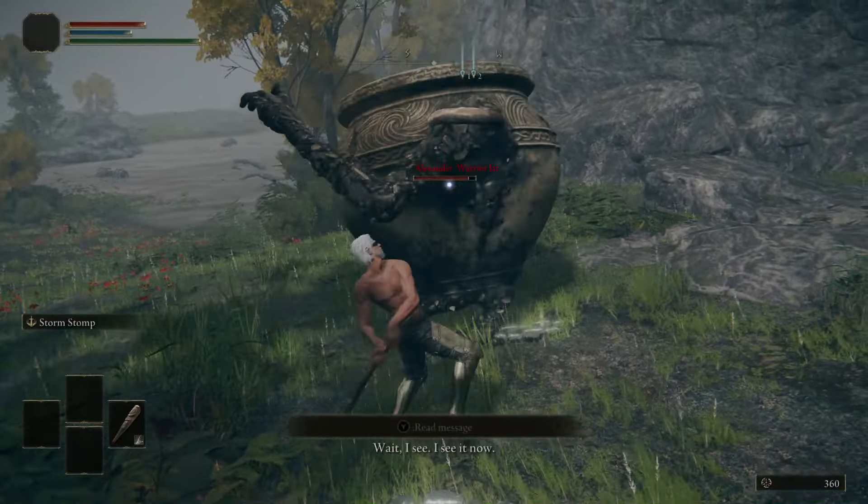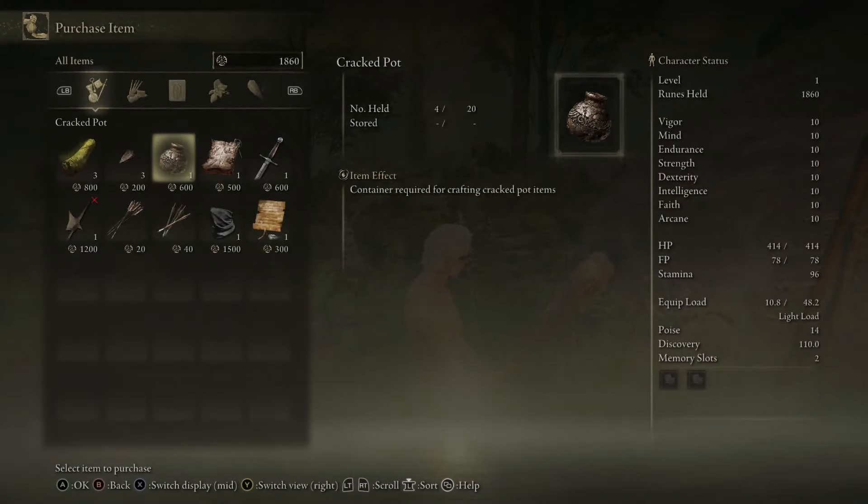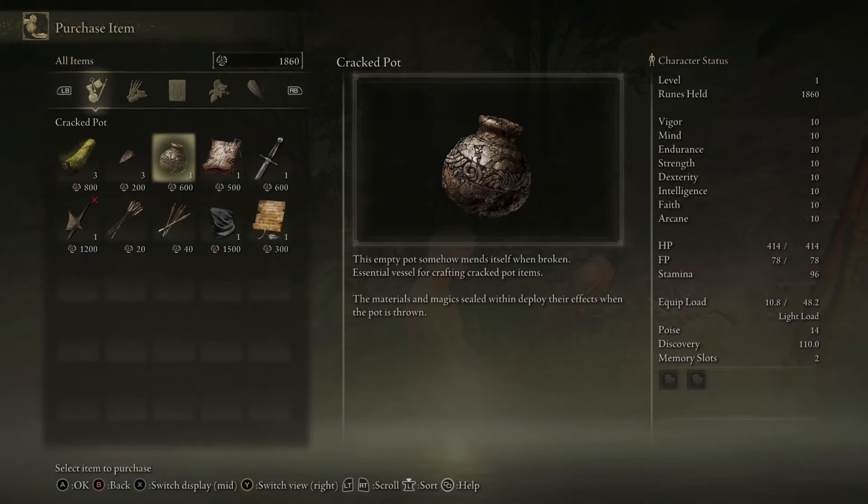Then we're going to head up onto this little hill and grab the Storm Hill Shack site of grace. While we're here, we're going to grab a Stonesword Key — we're going to need two of these by the end of this run, so make sure you grab this. After that, we're going to head northeast up onto the nearby hill with a troll on it. At the end of this hill there's a basin that contains the Strength Knot Crystal Tear, which increases your strength by ten for three minutes when you drink it in your Wondrous Physic. We're going to use that to increase our damage against the Magma Worm.